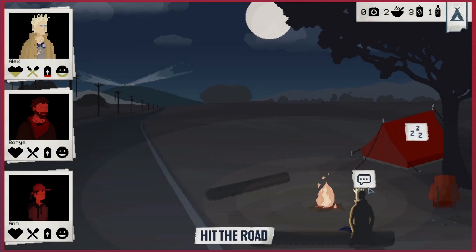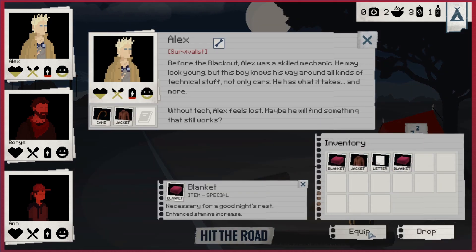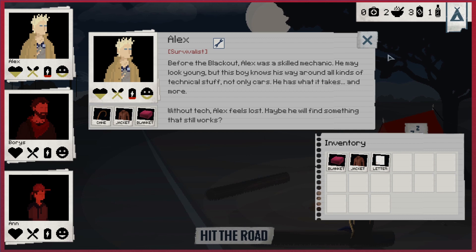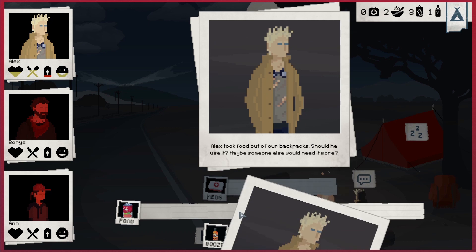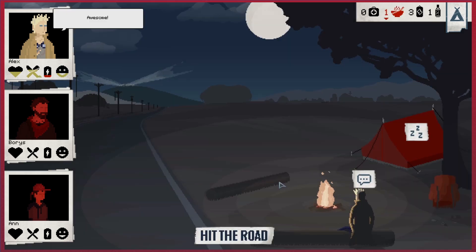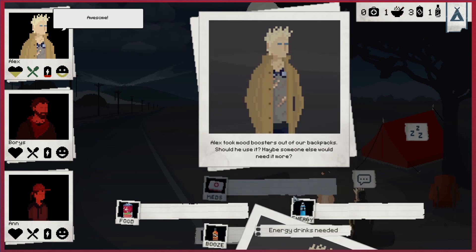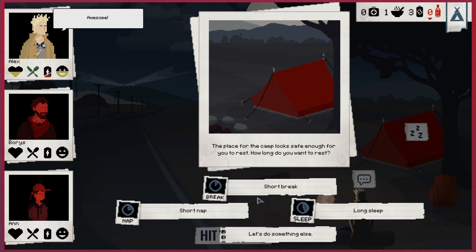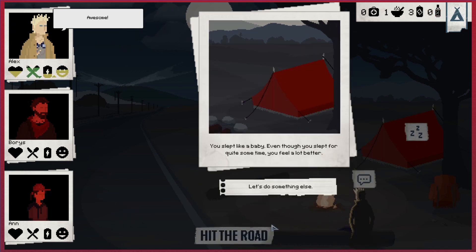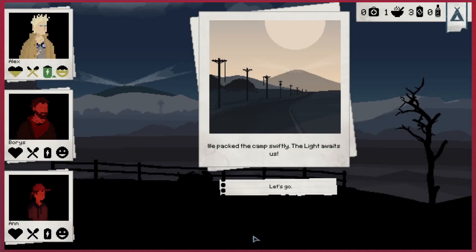We need to set up a camp. It's so much easier once the first people have died. We'll manage our resources and use the mood booster - apparently alcohol is the best mood booster. We'll take a long sleep. Now we can hit the road again, and it's all good.